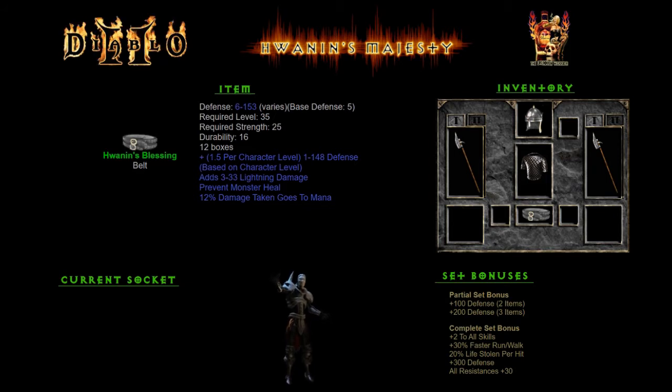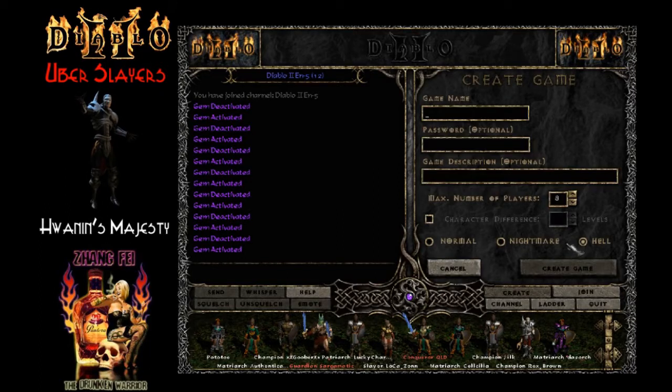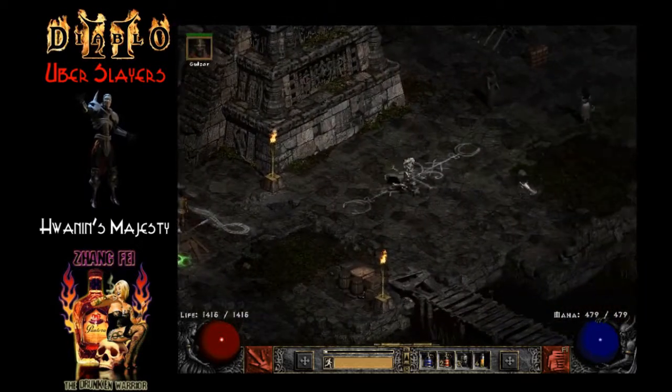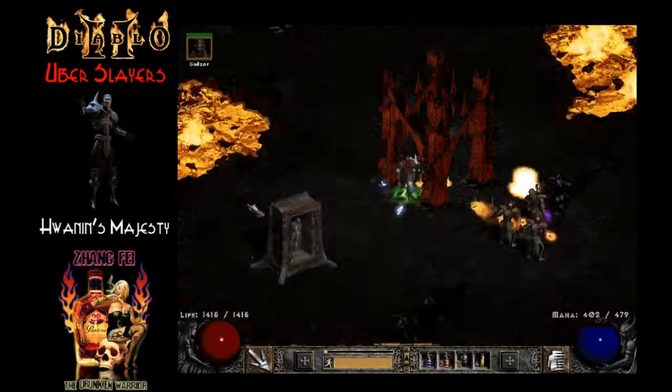When you put them all together, the set bonuses do give plus 2 all skills, plus 30% faster run-walk, a massive 20% life stolen per hit — that's pretty huge — plus 300 defense, and all resistance plus 30.